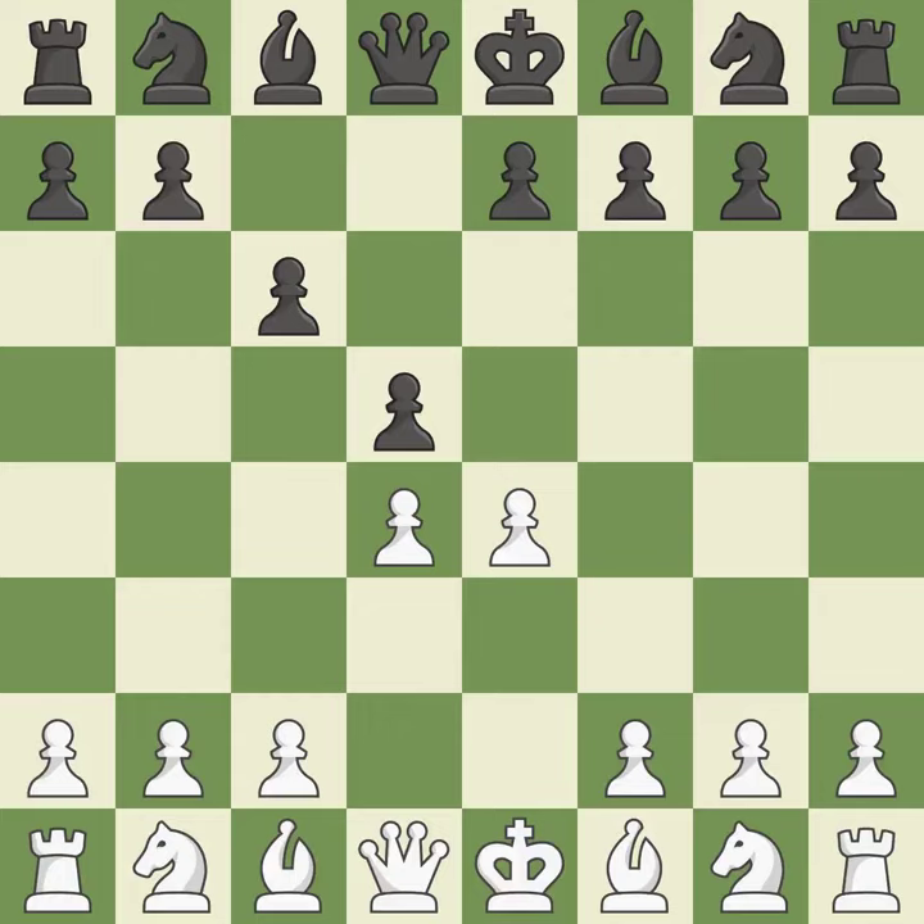The pawn on e4 is under attack from the center, where d5. cxd5 opens up the center; white can now develop the light-squared bishop to d3, where it will attack black's kingside. cxd5 recaptures the pawn on d5 and leaves the c6 square open for the knight to develop. c4 obtains room on the queenside and center and gets ready to advance the knight to c3.